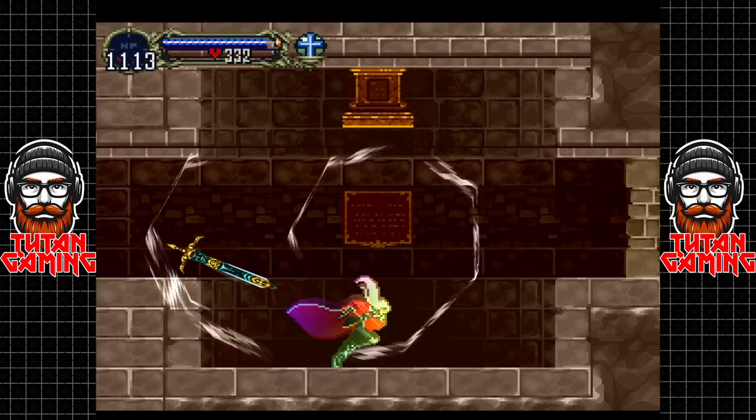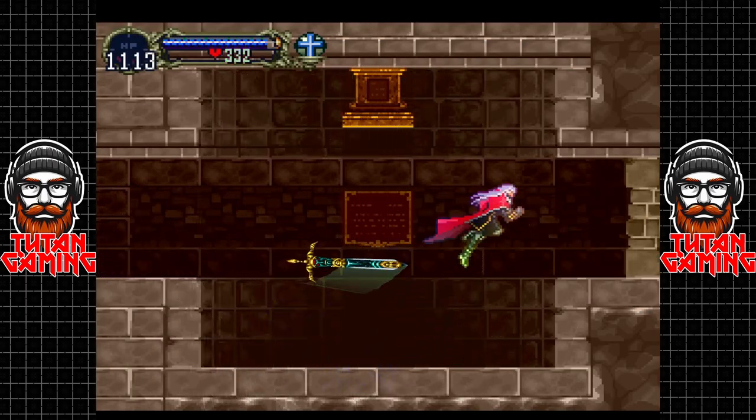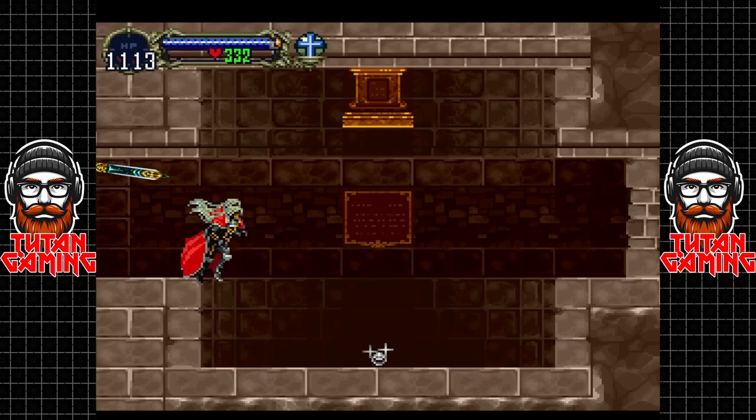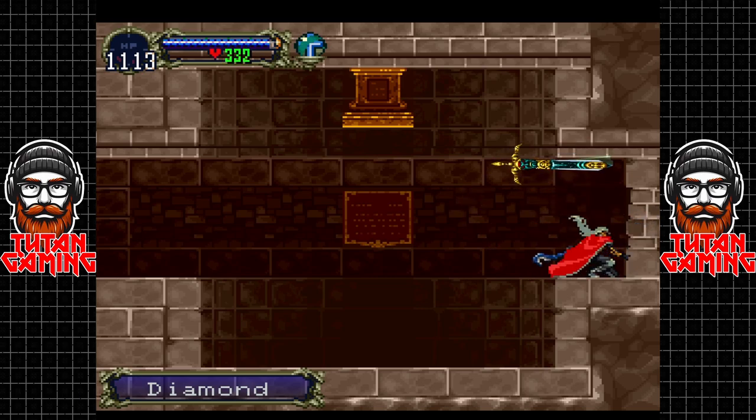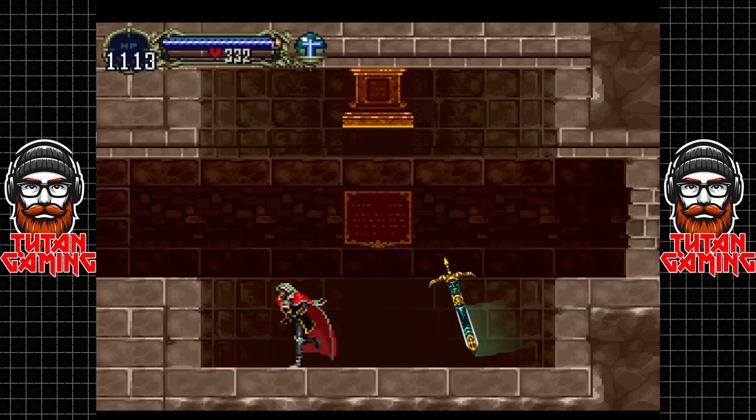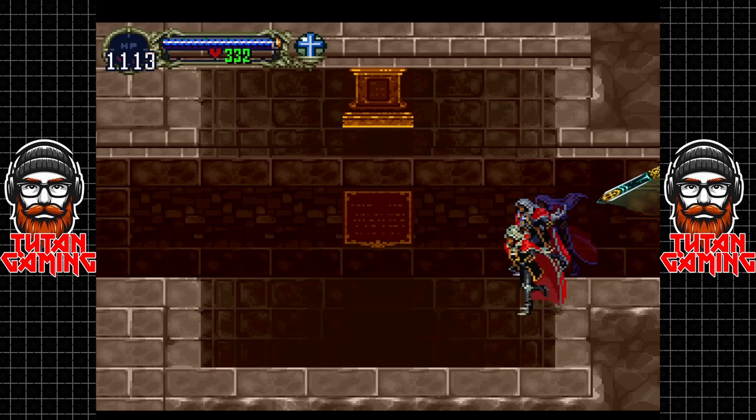We've got two options: a life expansion, which why not, and then this way we've got a diamond. Nothing that way — okay, we'll take it why not.